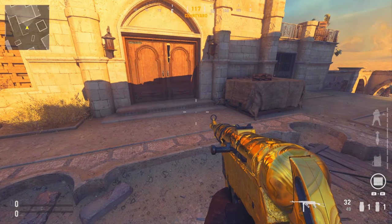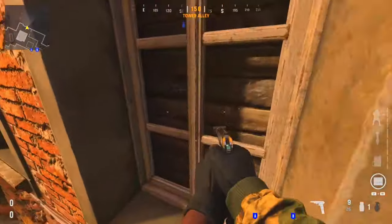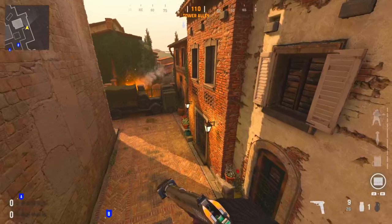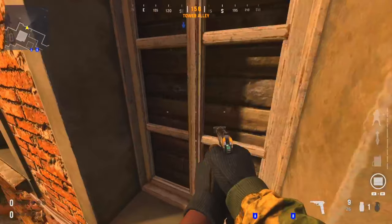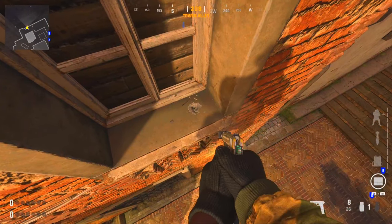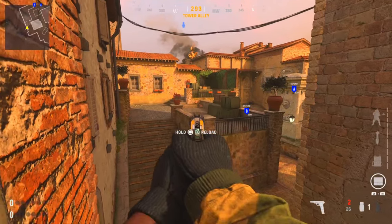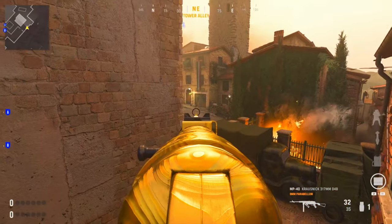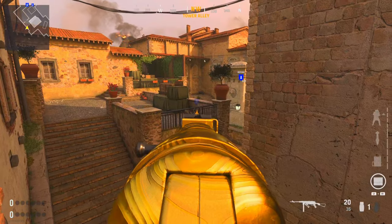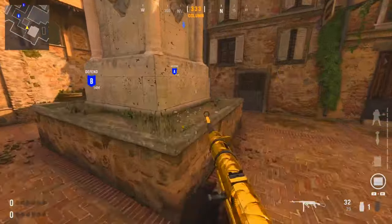Here are a couple of good spots from the challenges tournament. On Tuscan, you run and jump onto that little ledge — a cool little off angle to play. You need to run towards the little plant pot and jump at the last second, aiming for the corner of the window ledge. It's a cool off angle; you can watch over that top play and also see into that back alley. They probably won't be expecting you up there.